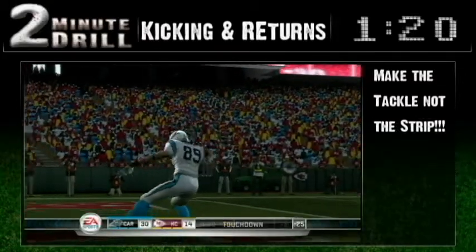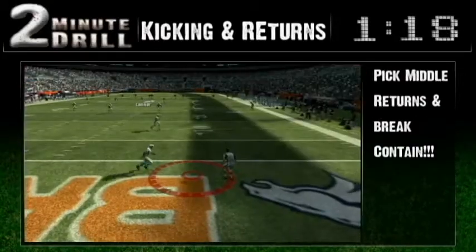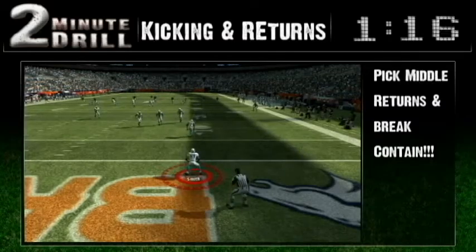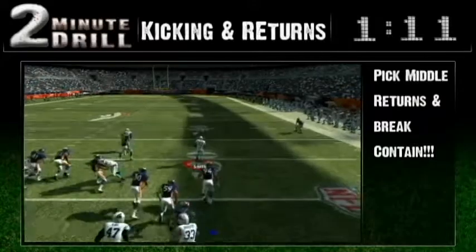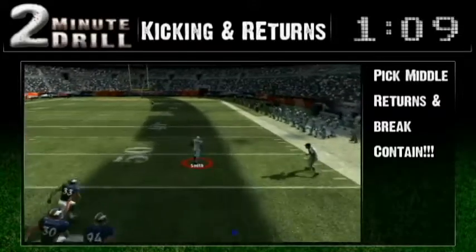On that last return, we used middle return, but it actually works on both sides of the field. On this play, the defense may be focused on making the tackle, but they break containment. And once they break containment, it's off to the races.